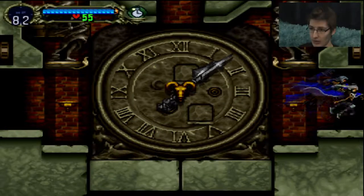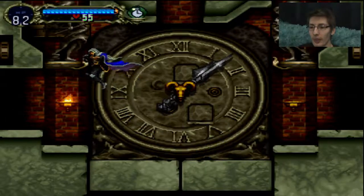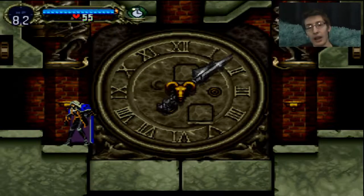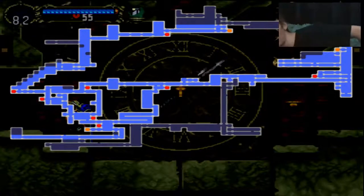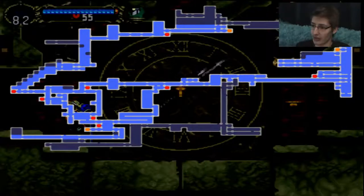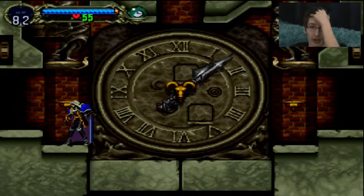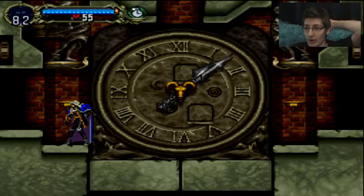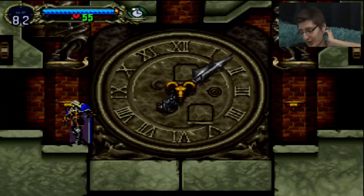I'm just getting my hearts back, that's all. I am going to cut, because right now I have to stand right here and wait for the thing directly above my head to open up. This isn't normally how I do things. I need better stuff - I'm going to be murdered without better stuff. So I'm getting the infinite money glitch and buying really good stuff.